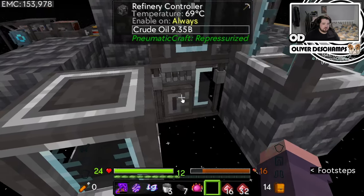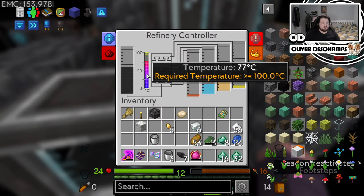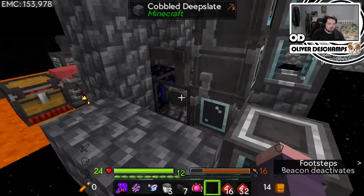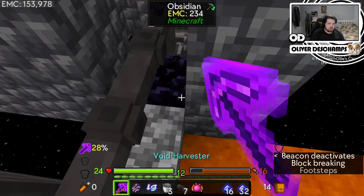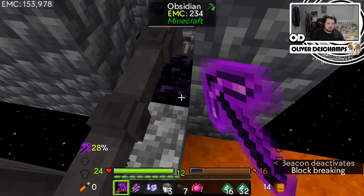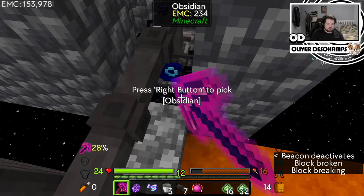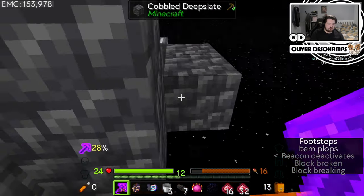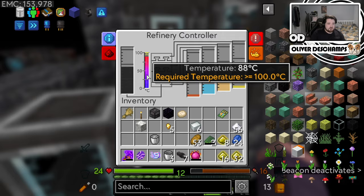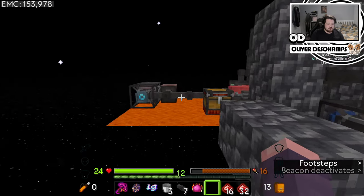This should now be running, right? Yeah, this is now going to get up to temperature again. Maybe this is why the lava kept stopping as well - had we already disconnected it at that point? I'm unsure. But I know for sure what's not helping is probably this being here. Come on, break. There we go. So it's still not hot enough.